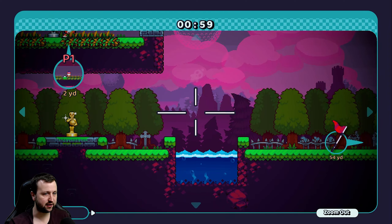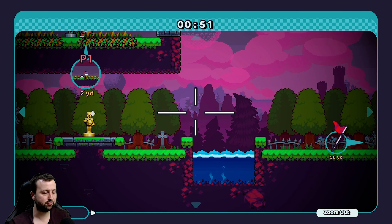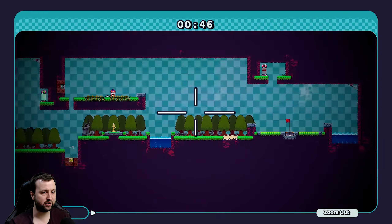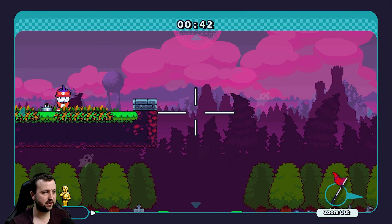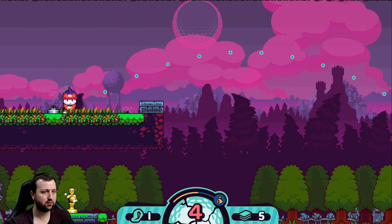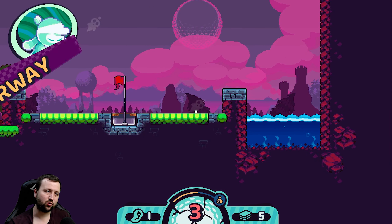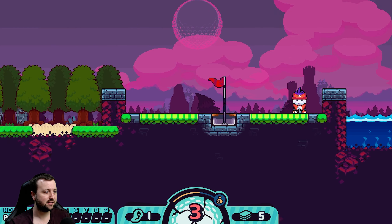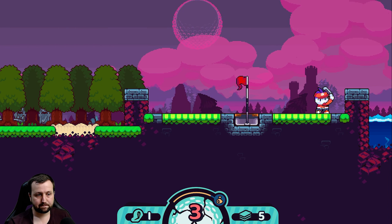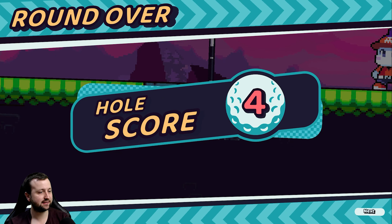Now how do we get this one down here? We could use the one that changes the ball direction mid-flight. We can just go for the hole - we have four shots so I'll just go for it. If we hit it as far as we can with our iron, I think it should be okay. Almost got it in - it's not too far off. Now we just want to putt it in, just a little putty putt putt. And bam! That's hole two done and dusted. That's not too bad.